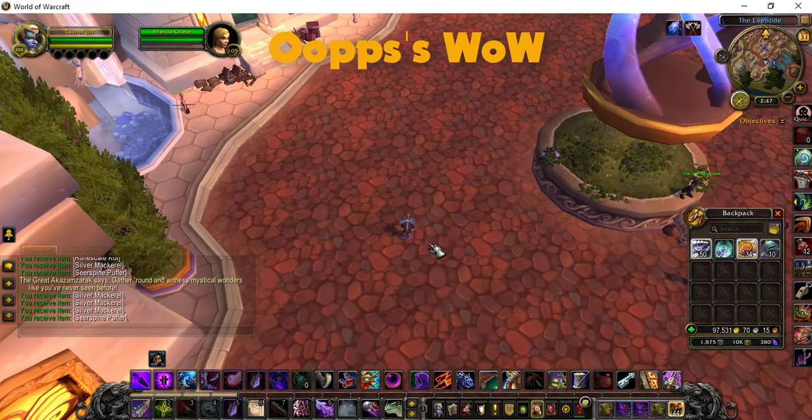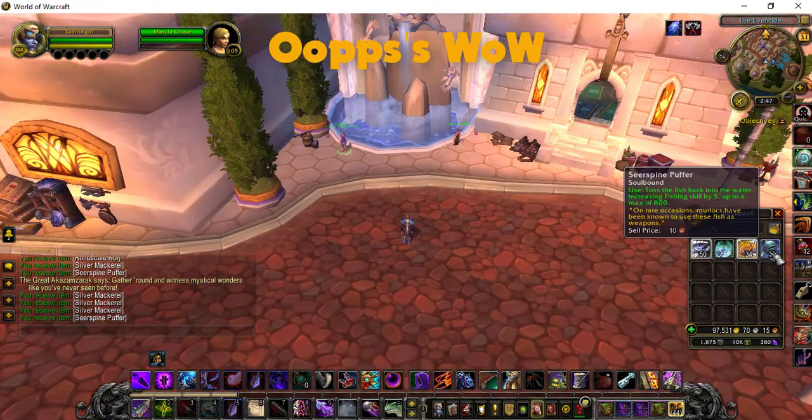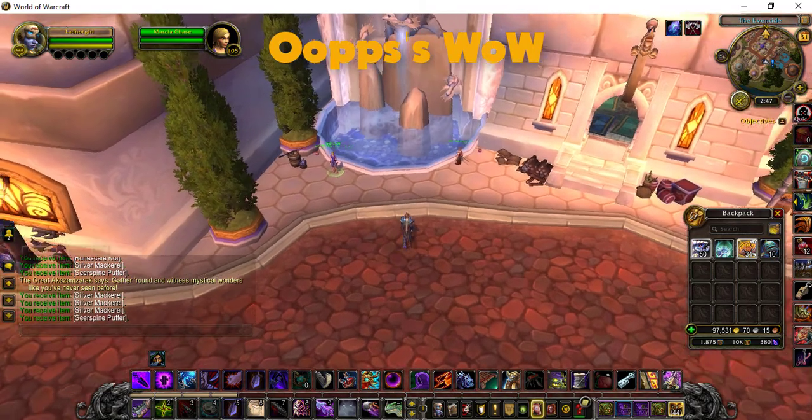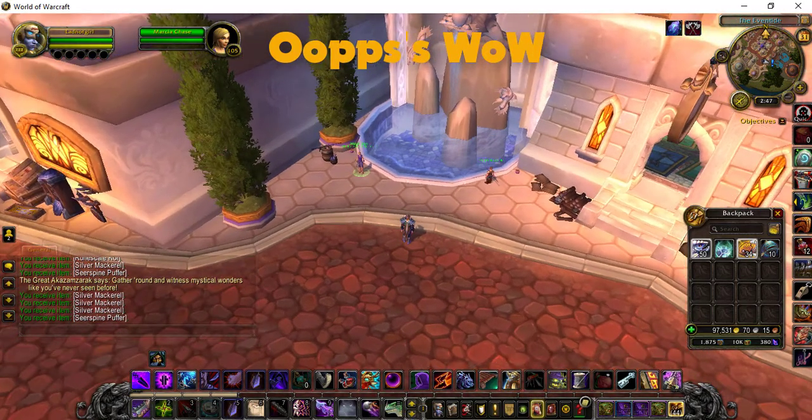I think that's all of them. What he gives you is these Sear Spine Puffers. Now if you read it, toss it back in the water and it's going to increase your fishing skill by five. I got ten there - I think I had a couple in my bag already. Seems to average about seven or eight from each one of those sleeping murlocs.